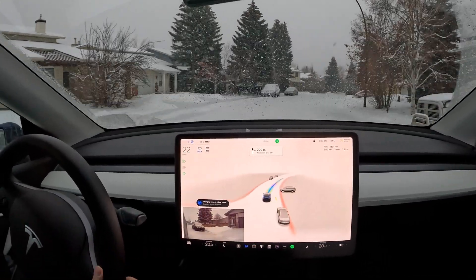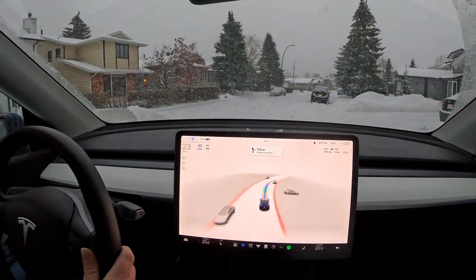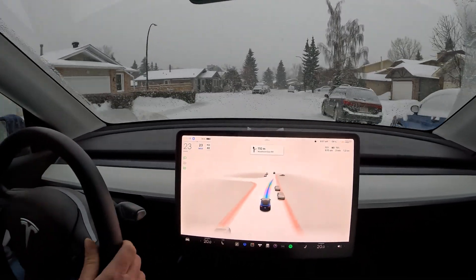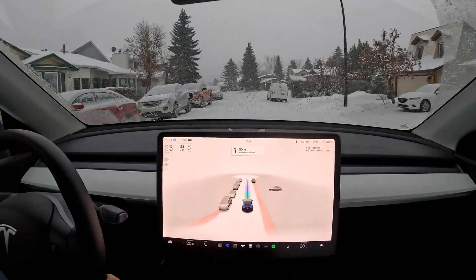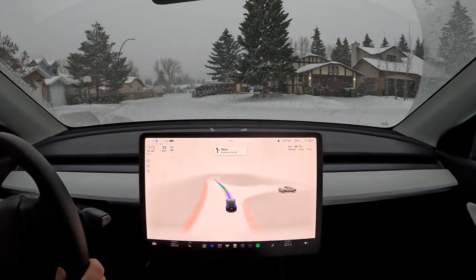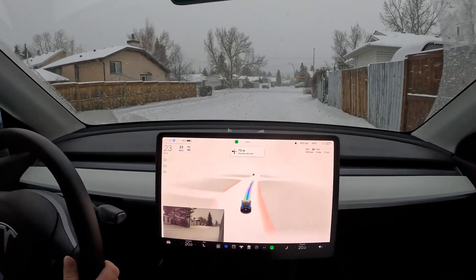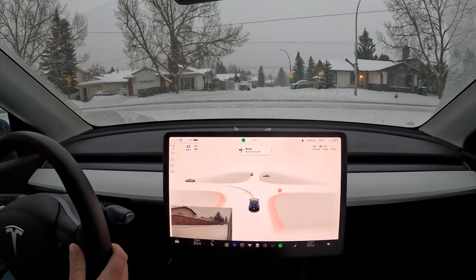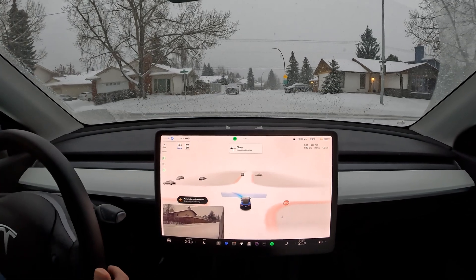Getting too close to that parked car over there. There are no signals, so it's a little confused. I've had to bump down to almost 18 kilometers an hour just to give it more time to absorb vision from its cameras and make decisions. It does see the stop sign — it's creeping forward, and it's kind of clear from left and right.